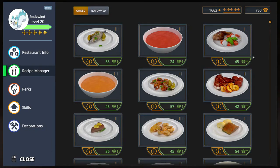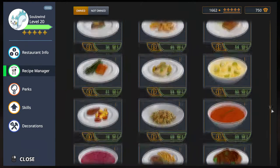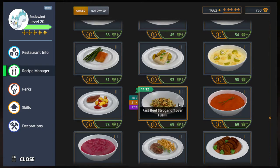Greetings, Solzuin here, and welcome to Let's Play Cooking Simulator. Bonus video, 5 star dish, and this dish is the fast beef stroganoff over fusilli. Already we can see something is wrong - there has been an update 2.2.6 or something like that now, and I already seemed to struggle a little bit with some of those actions, but I didn't attribute it to that. I tried out some stuff later and something is not right. Let's begin with this first.